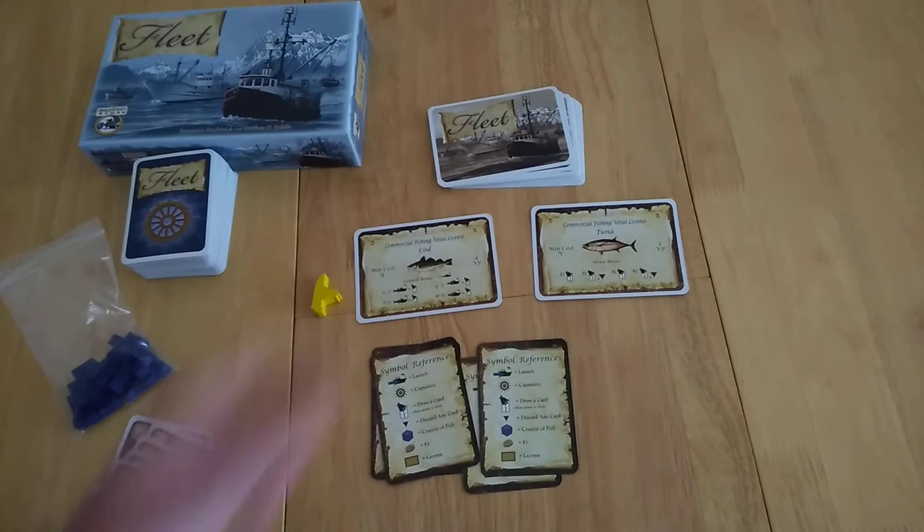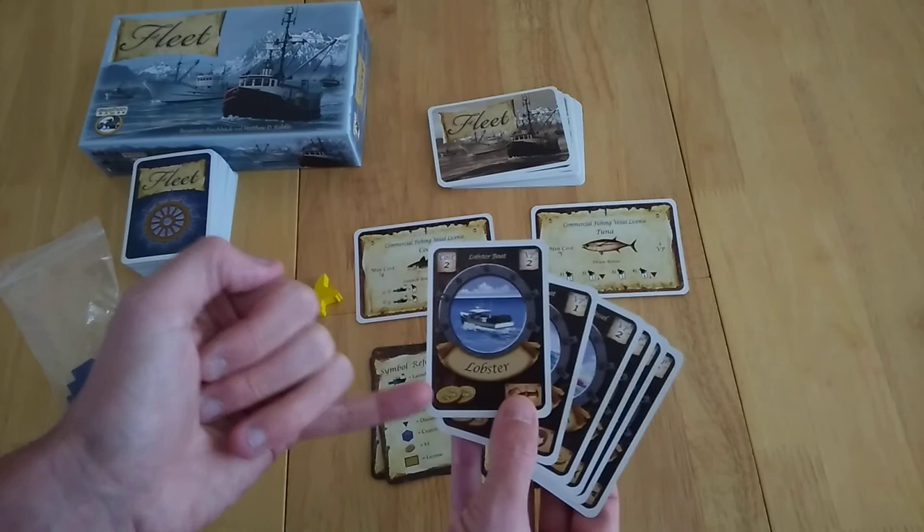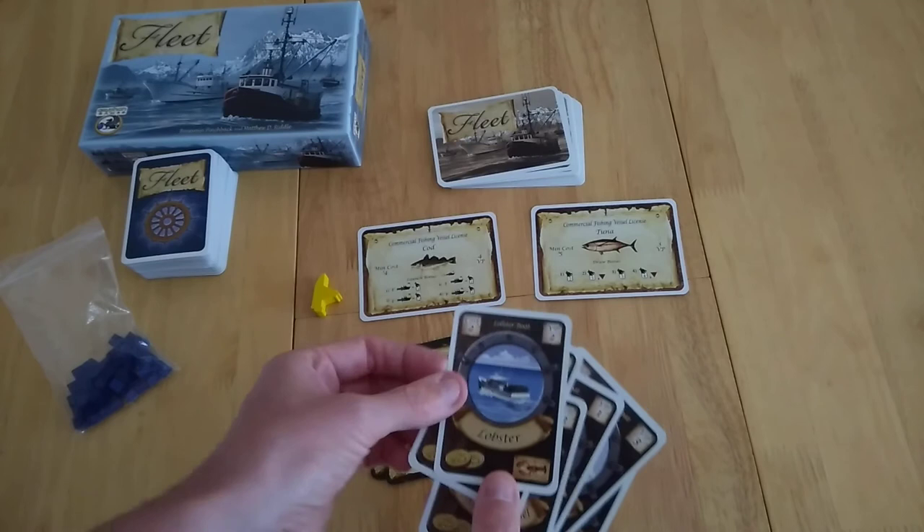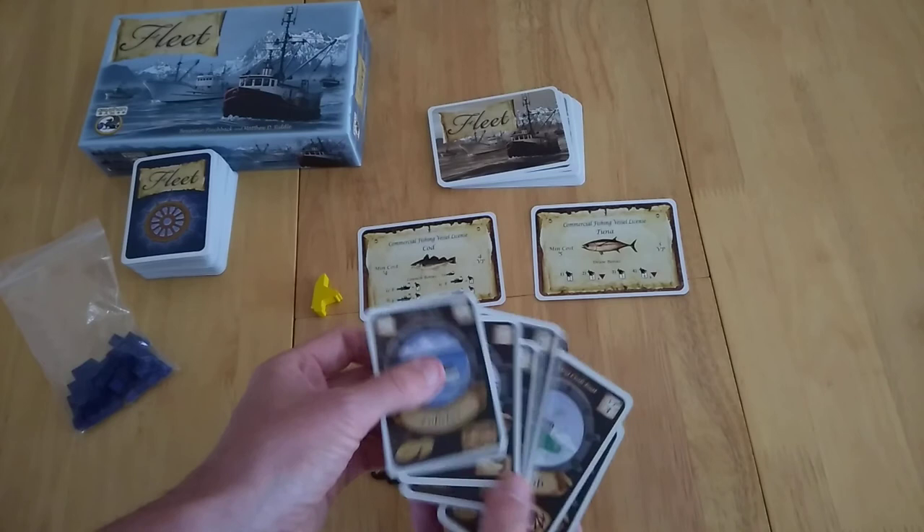All these cards are slightly different. They have a cost — these are costs that you're using as money, so a minimum cost of four. You could use a lobster and a shrimp boat card to bid for that. You've got different values at the bottom, different costs to launch the boats, and victory points if you have launched boats. In this instance, I'm going to bid on a COD license.